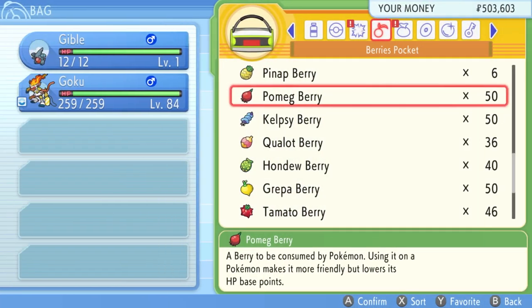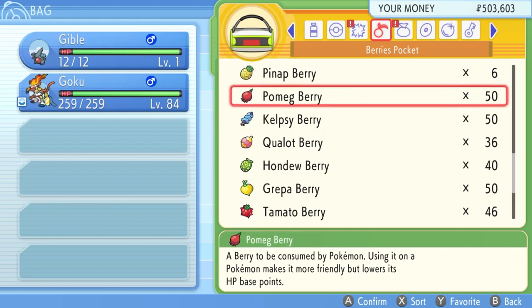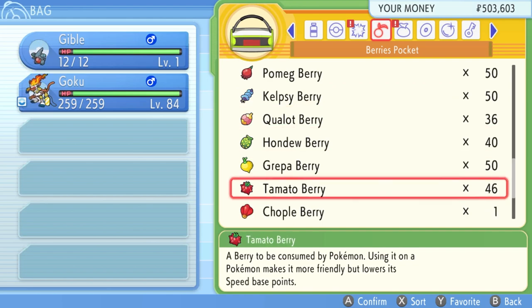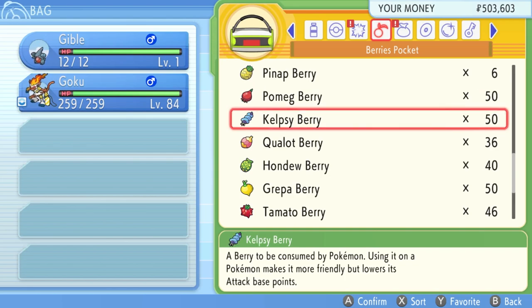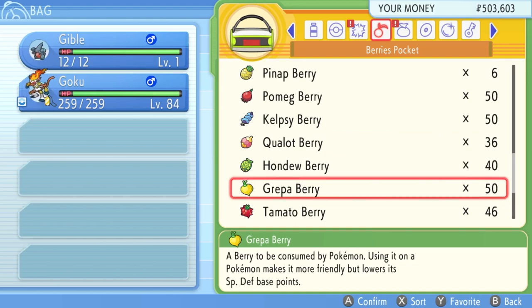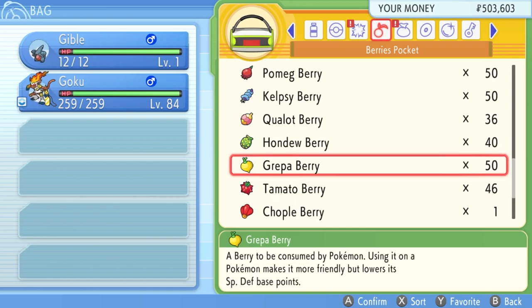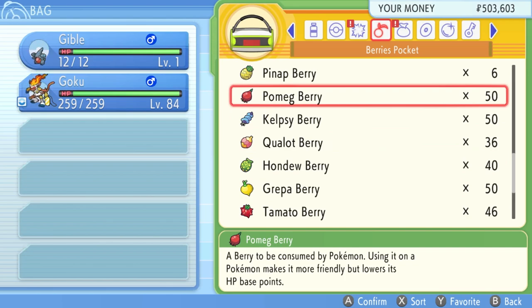If you'd like to re-EV your Infernape or one of your starter Pokemon from the playthrough, you can utilize these berries. To remove EVs from a Pokemon, you can use one of six berries: the Pomeg Berry reduces HP, the Kelpsy Berry reduces Attack, the Qualot Berry reduces Defense, the Hondew Berry reduces Special Attack, the Greppa Berry reduces Special Defense, and the Tamato Berry reduces Speed. Using one of these berries will reduce the EVs in a single stat by 10, so to remove a maxed-out EV stat you'll need to use 26 of the corresponding berry.